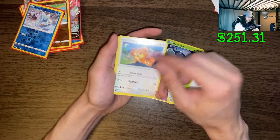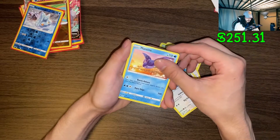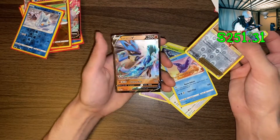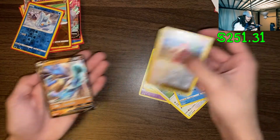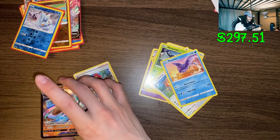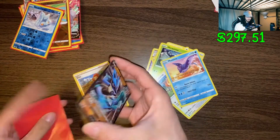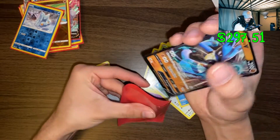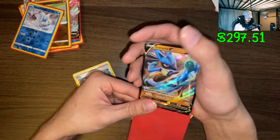Hisuian Arcanine, cute little guy. Mantine reverse holo, Zisu, and Lucario V.